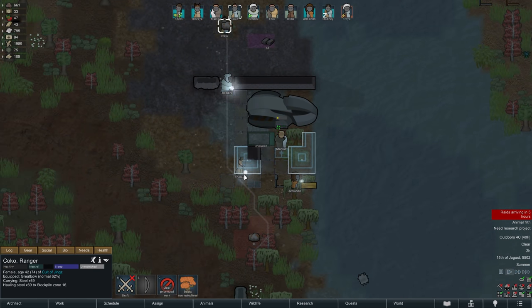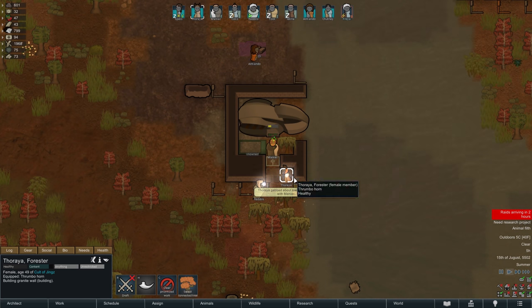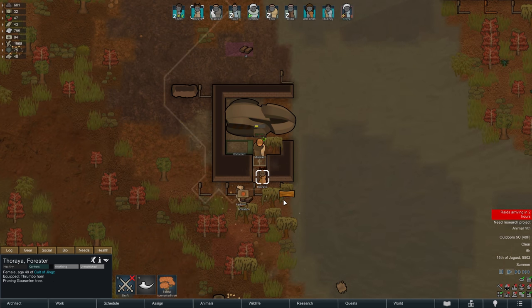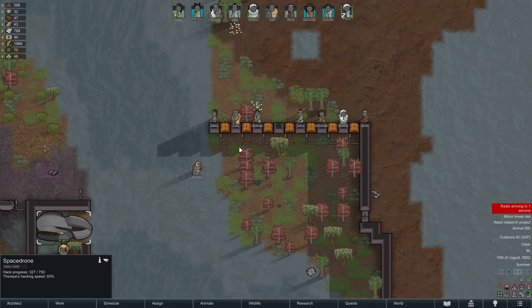And so we can instead watch as the timer continues to tick down and the drone becomes increasingly fortified. With only two hours left to go we have almost everything in place and both caravans are also still there, so it is time to slowly get ready for the first attack. Since we need Maniac shooting his bow for this one we are now putting Tharia on hacking duty while her husband and the rest of the village line up behind our defenses.